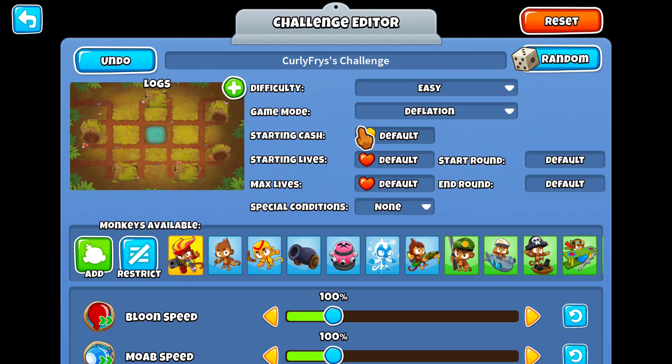Let me ask you a question. If you had the ability to just snap your finger to get five free insta-monkeys, would you? Well, if you said yes, that's what we're doing today. I'm going to be getting you guys five free insta-monkeys with basically doing nothing. The reason is there's an achievement called 'Snap of Your Fingers' where you get five insta-monkeys for beating any game mode with half of your starting lives and half of your starting cash.